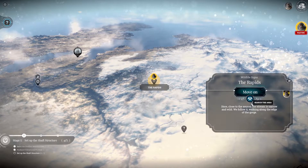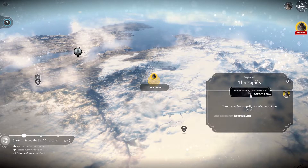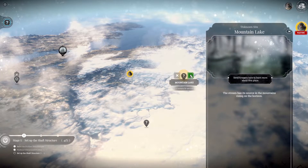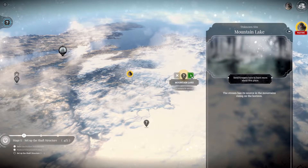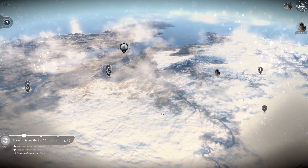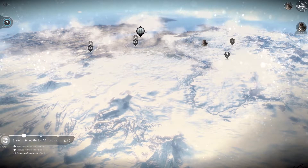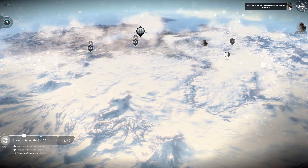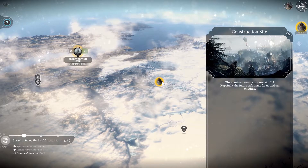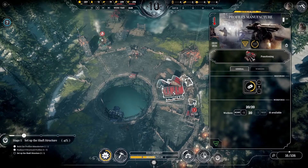Let's move on here from the rapids, close to the source. The stream is narrow and wide — we follow it and walk along it. Let's go to mountain lake. Unit number two — we're only having one unit, right? Or are we having two units? No, I don't think so — I'm a little bit unsure.